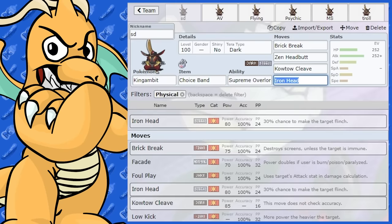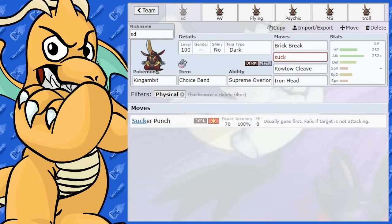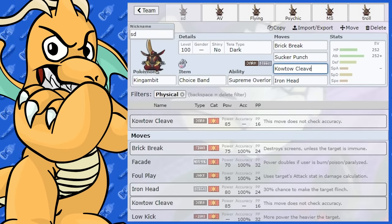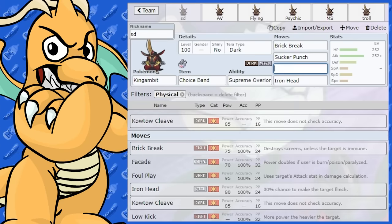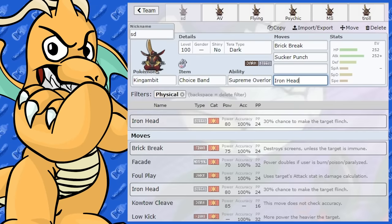You could even double up Sucker Punch and Kowtow Cleave if you really wanted to, but I'd probably pick one over the other. Kowtow Cleave is a very nice move too — 85 base power and it doesn't miss. Iron Head is always handy as well, with 80 base power and a 30% chance of flinch.